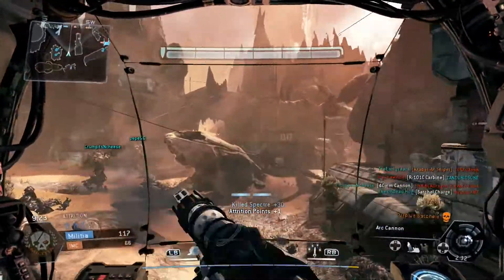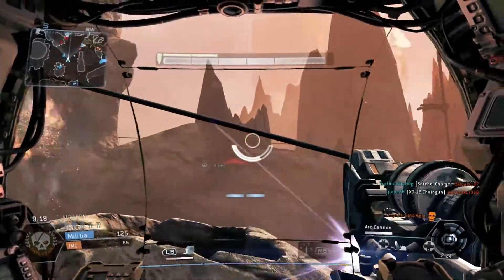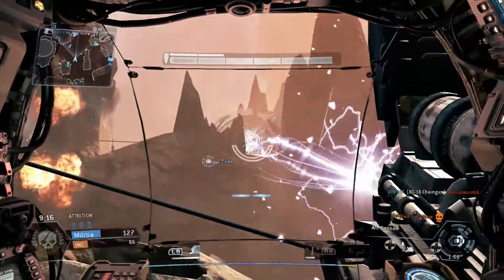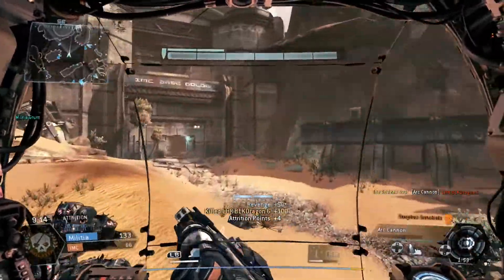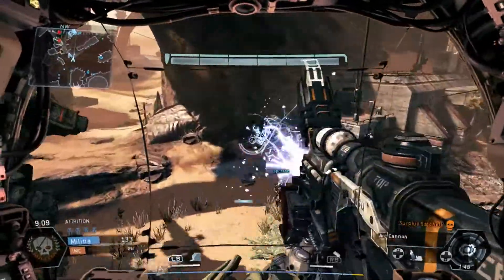The stats of importance here are the melee damage — it does a thousand melee, so that means when you punch another Titan, that's how much damage it's going to do. Also, the recharge on the dash is a 4.2 second charge, which is right middle ground — less than the Ogre, but more than the Strider.